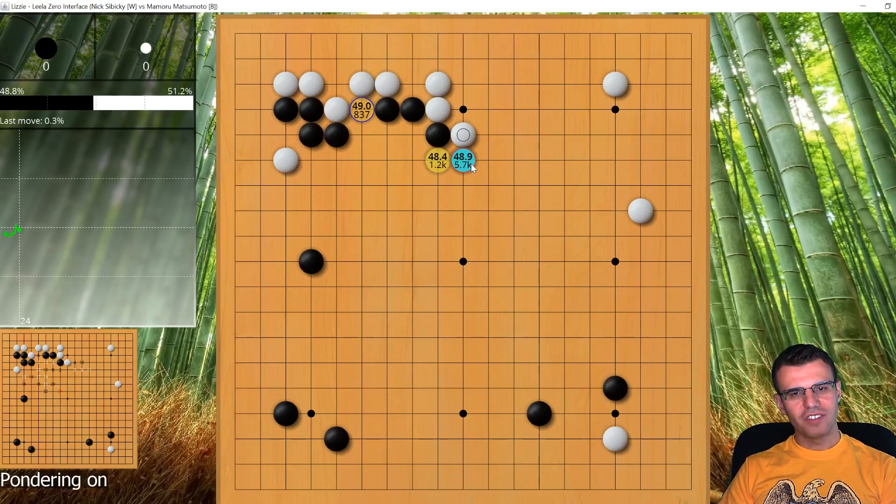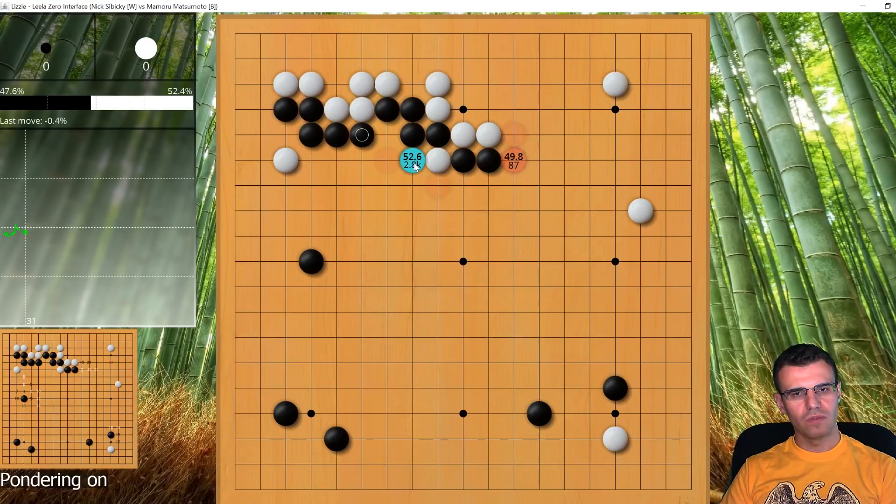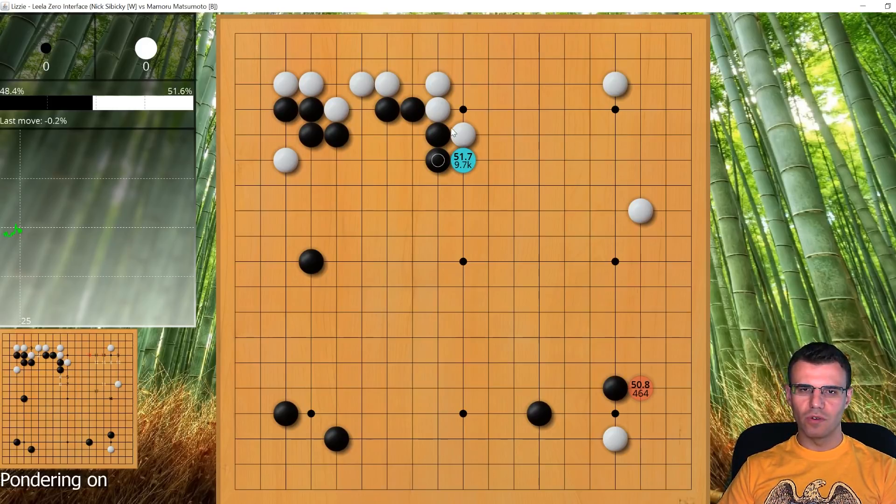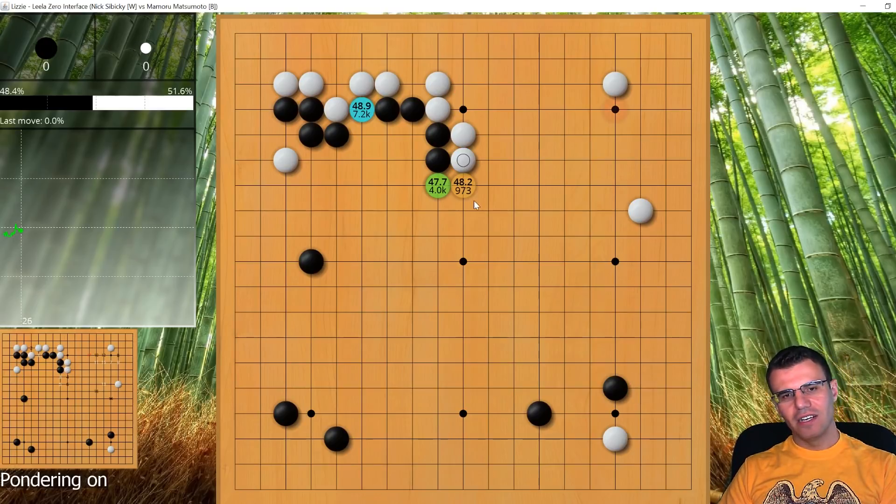Black plays here, and I play here. The robot says black should double-hane here, which is a really interesting and neat move — a tough fight right away. But that's not what happened. Instead black plays very solid and passive, not interested in asking for too much. The robot for the next 30 moves or so is going to say the first one to push up here wins.